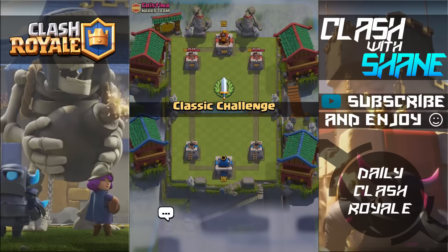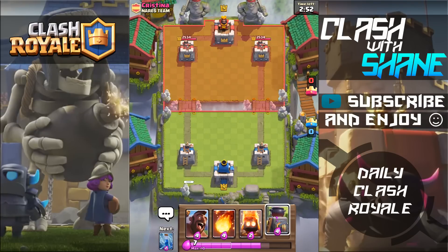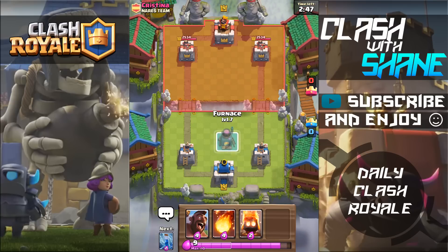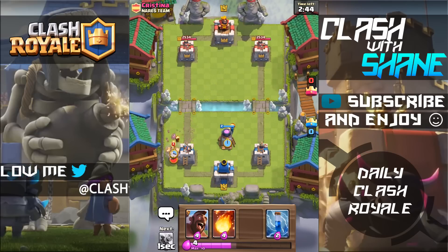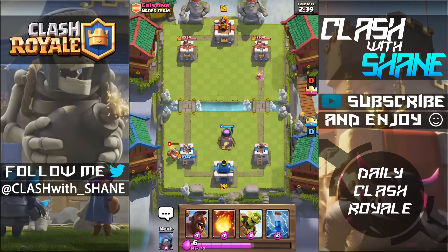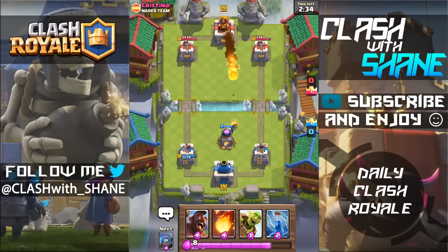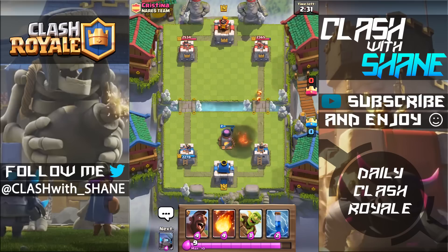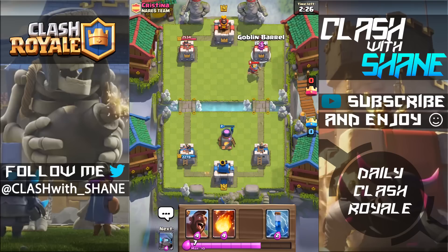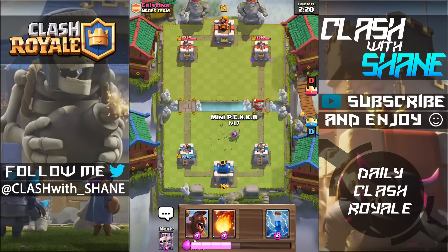Here we go guys, facing off against Christina. I have the Furnace, the Fire Spirits, as well as the Goblin Barrel in there to try and bait out spells. He's coming in pretty aggressively. One thing I love about the Furnace is over time it puts on pressure and does decent damage. You can force cards out of your opponent's card rotation with that Furnace.